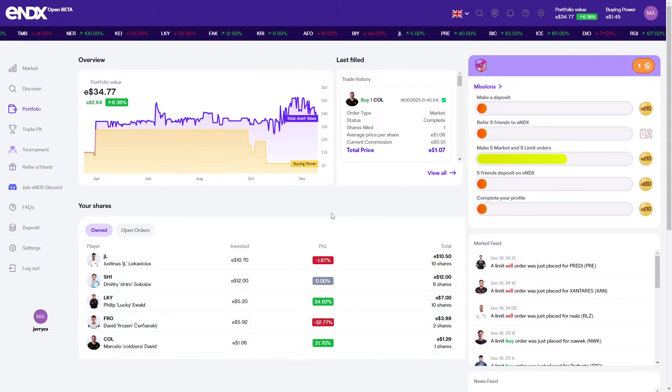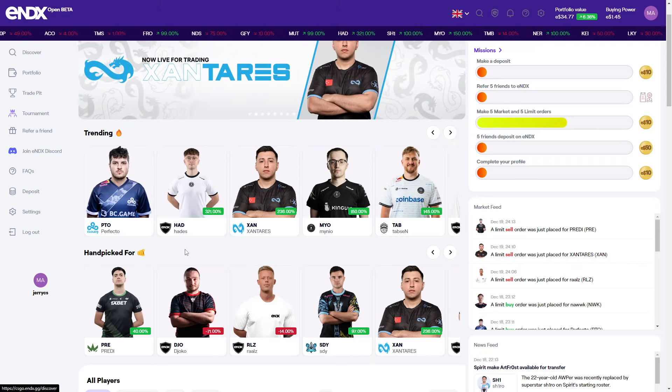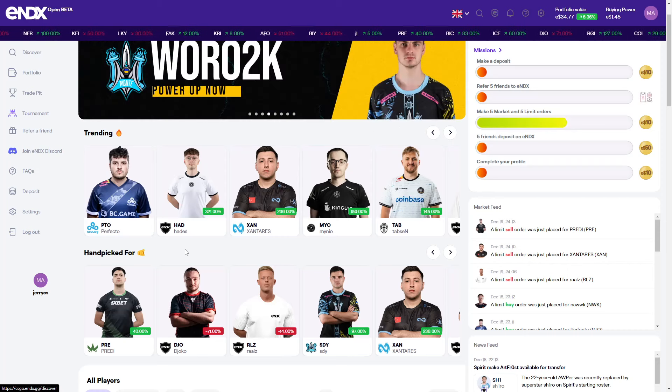Here you can see some stats on your shares and stuff like that, which is pretty cool. Simply, if you think a player is performing a little bit bad, you should go in and invest in that player, and hopefully they get better. And with that money you can simply buy your favorite skin or whatever you'd like.